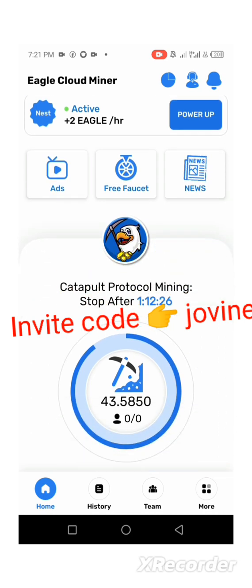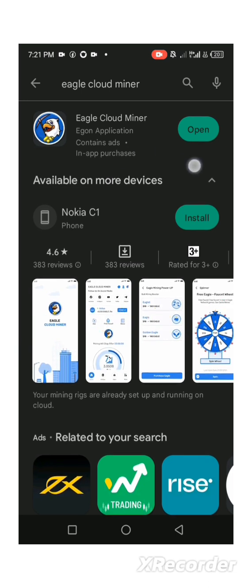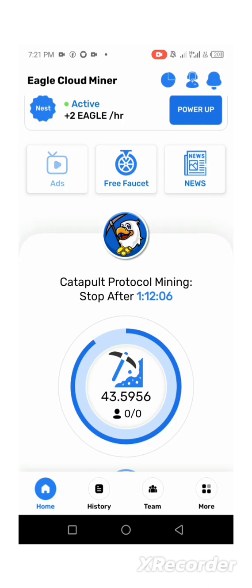Head straight to your Google Play Store and search for Eagle Cloud Miner — this is what you are expected to download. Click on install and download. It is already downloaded on my device.